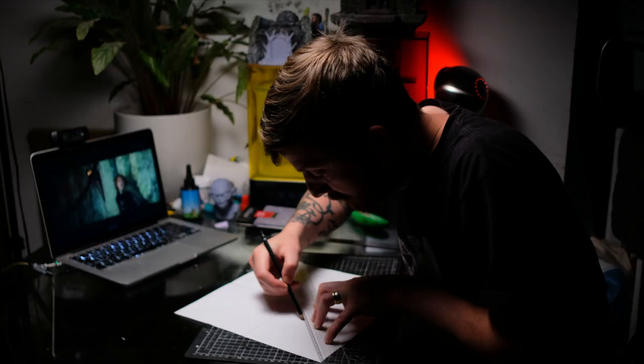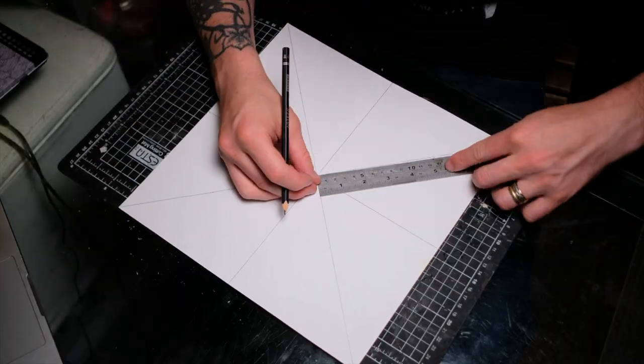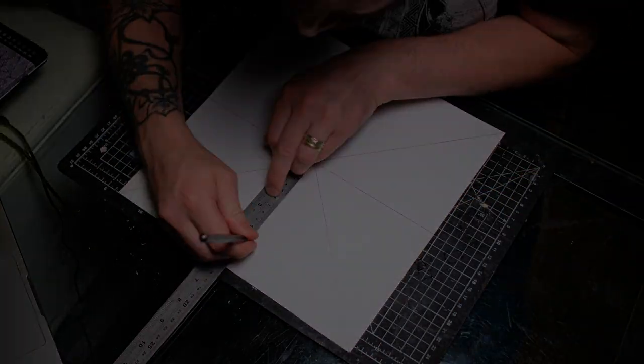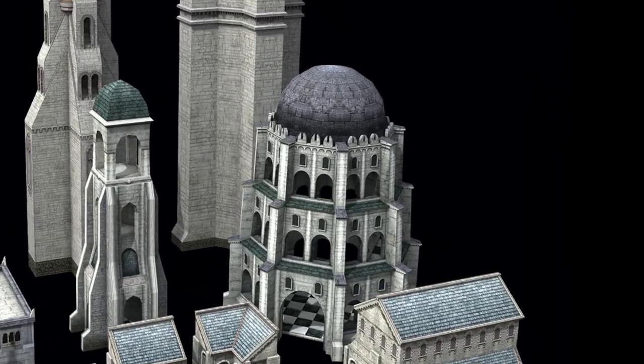When I asked Lucky what I should build, he told me there was some wiggle room with the screen accuracy caveat, so I decided to take inspiration from the Gondorian structures in the Age of the Ring computer game and build this towering octagonal structure.